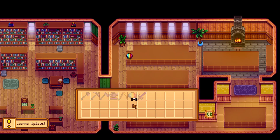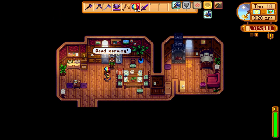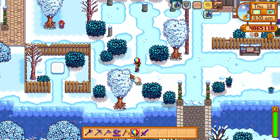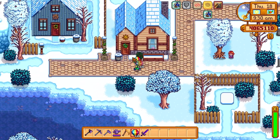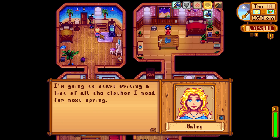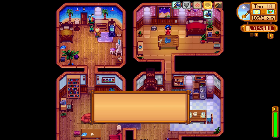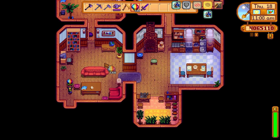You can also give a prismatic shard to Gunther for the museum. I'd only recommend this if you have no other use for it, but it is important if you're going for the perfectionist achievement. Another thing you can do is give it to people — every single person in Stardew Valley loves a prismatic shard, except Haley of course. Let's give Haley a prismatic shard and see what she says to the rarest mineral in the game — she's just very busy looking at her wardrobe.